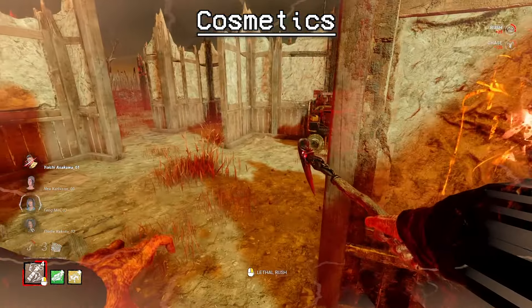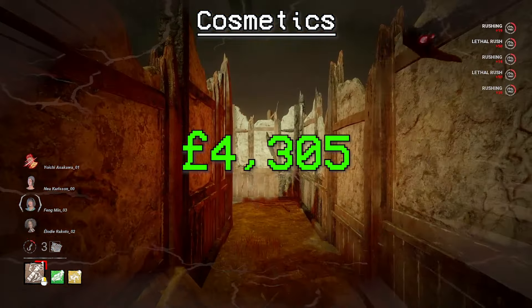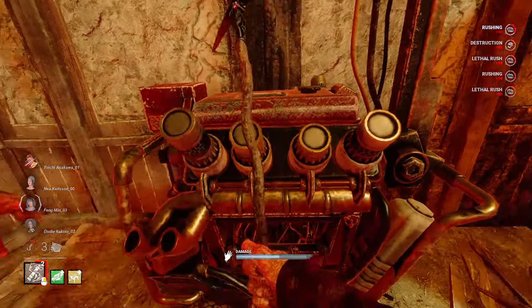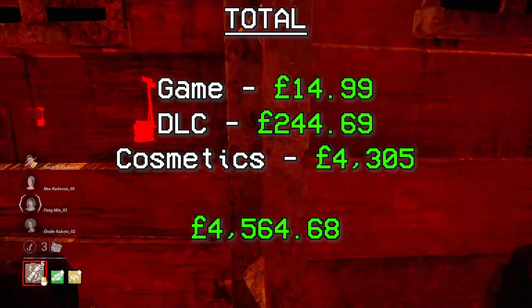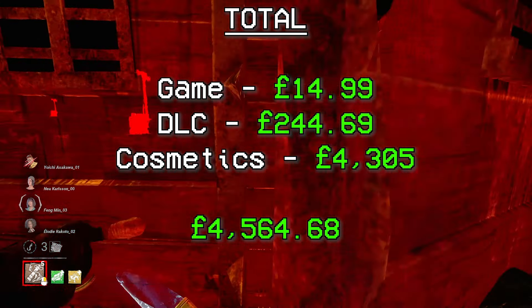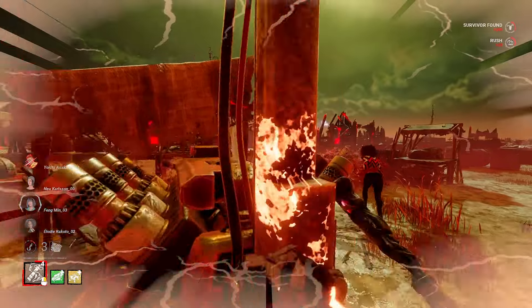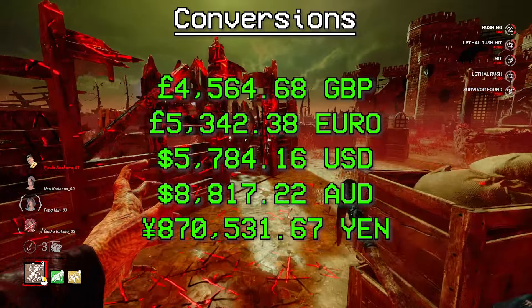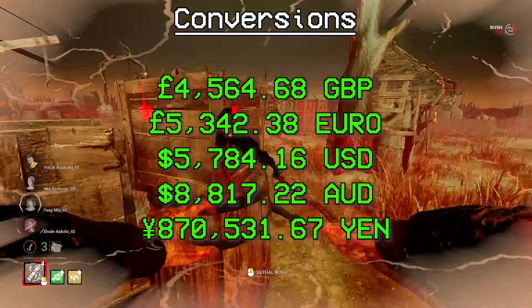The overall price of all cosmetics in the game is £4,305, which is just absolutely insane. Adding that up with all DLC and the base game, we get a grand total of £4,564.68 — the game is literally worth the price of a car. I hope you guys enjoyed this short breakdown video. I'm trying to reach 1,000 subscribers, so please like and subscribe if you enjoyed and I'll see you all in the next video.